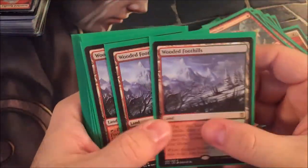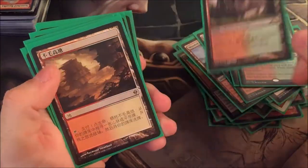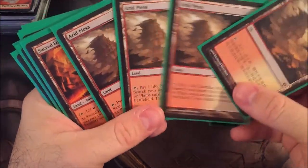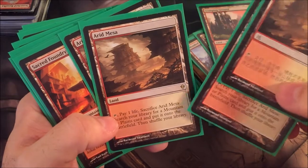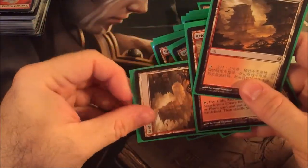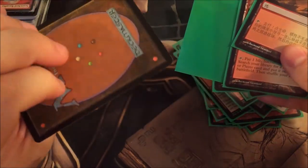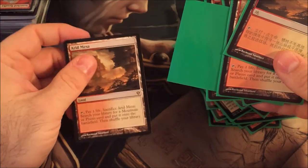Check this out. Wooded Foothills — there's four of those. A Stomping Ground. Now, these are all Zendikar Arid Mesas. I do have a counterfeit. I just couldn't double-check these. I'm pretty sure, especially with the Japanese ones, I'm confident that they're not fake. This one I don't know. Considering that they've been played — yeah, these are not fake. These are real.